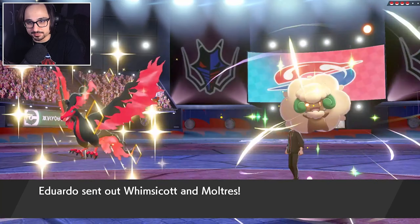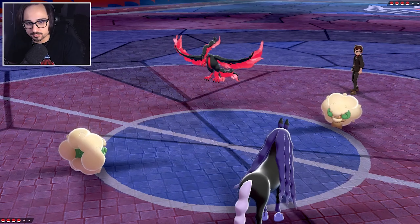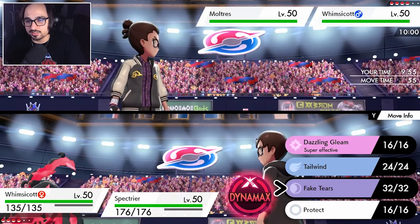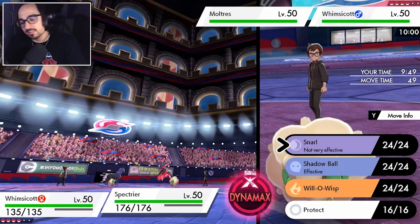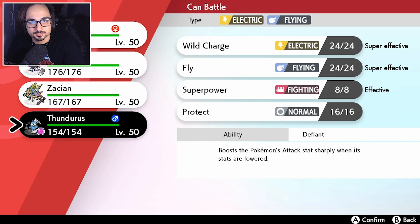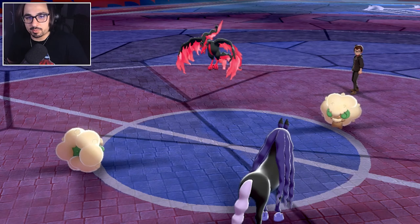All we have to do now is take advantage of the fact they don't have a Fake Outer — go for the Tailwind, or just try to delete the Solgaleo with a Max Phantasm from our big boy. Whimsicott-Moltres — never mind, this just became really bad. We gotta switch now. I can't go for Fake Tears onto Moltres. I can't actually do anything to Moltres. I'm going to go for Tailwind here just to potentially match their own Tailwind. I think my only option is to go into Zacian, believe it or not. I don't like to switch into Zacian this early, but this might be my only choice.